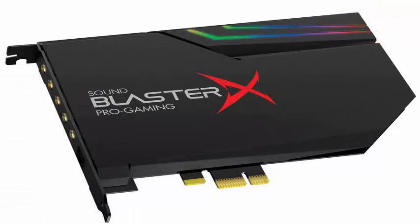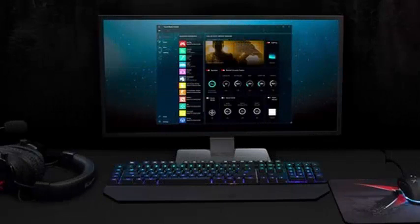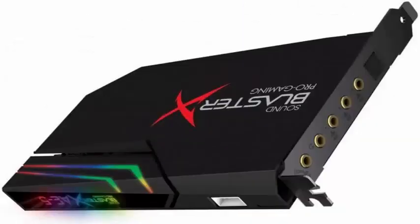It also supports the new Scout Radar, a technology for PC and mobile games that allows you to know the direction of enemies while you play. The AE5 also has an RGB Aurora Reactive lighting controller with customizable LEDs on its housing, and includes an RGB LED strip with up to 16.8 million colors configurable in different patterns using the SoundBlaster Connect PC software.